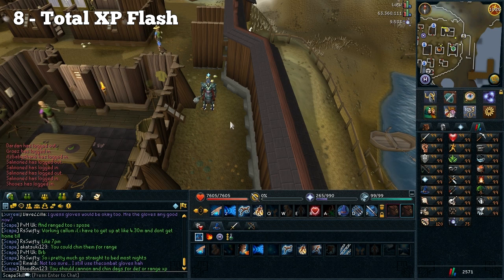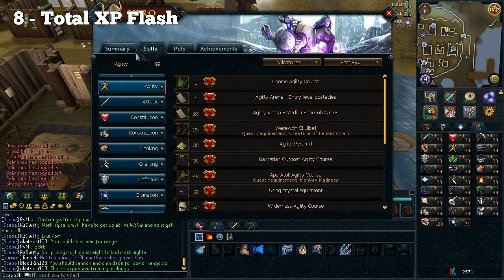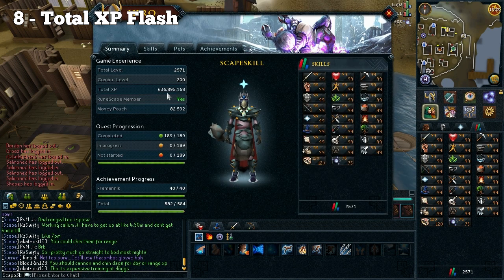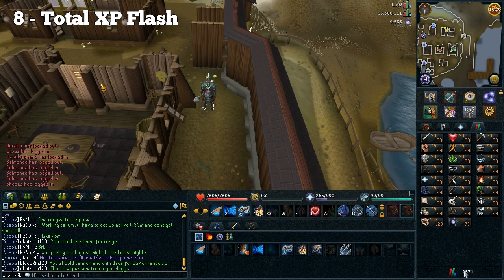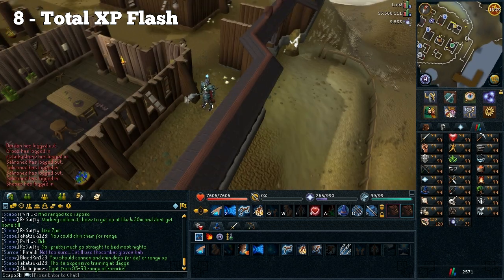This next problem is also fairly minor but quite frustrating when you want to use it: when you hover your mouse over your total level, the total XP flashes for about half a second and then it goes away, and it's been like this for a couple of weeks now. The only way to really see your XP is by pressing F1 on your keyboard and going into summary, but usually when you hover your mouse over your total level it would just stay there. The fact that it only flashes for half a second is annoying, but I'm sure it's an easy fix.